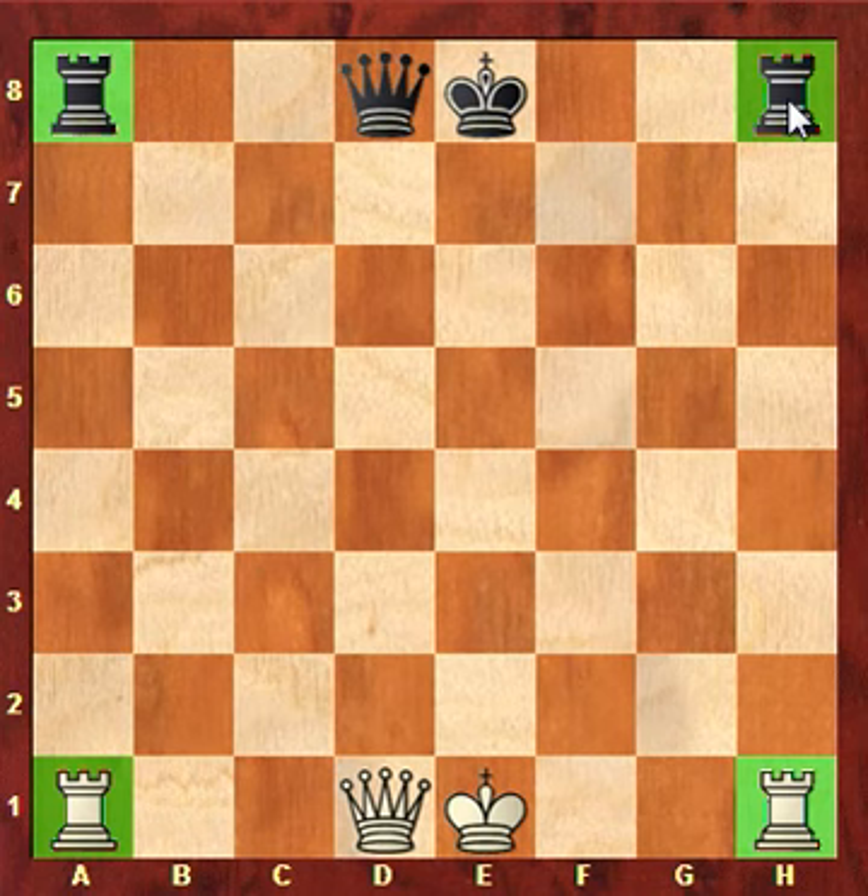Let me show you, like in the previous videos, how this piece moves. The rook moves only straight forward, straight to the side, or straight backwards. So it cannot go diagonally — it cannot go across like the king and the queen were able to.